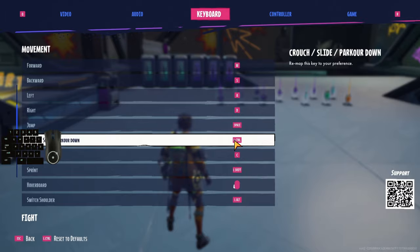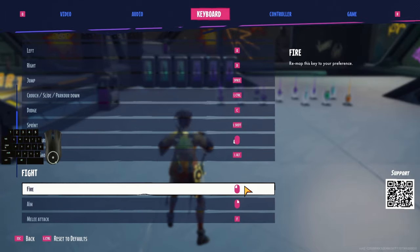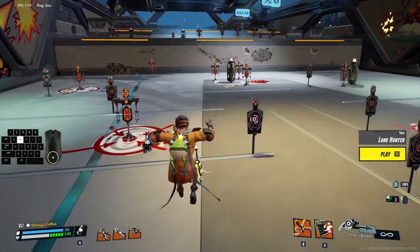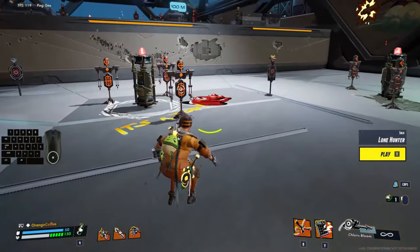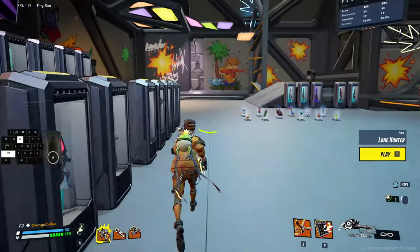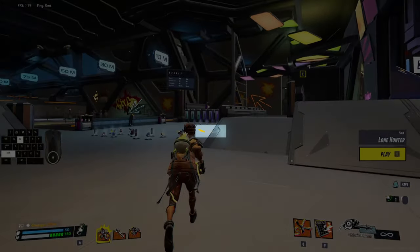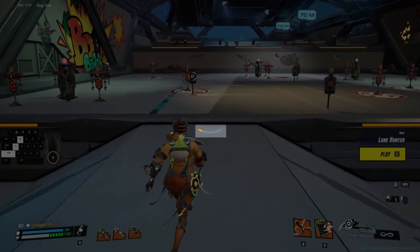Then you can press them at the same time and independently from each other. The dodge button is not too important. Now the basics: you can walk, sprint, jump, crouch, slide, flip and dodge roll. Walking, crouching and sprinting is easy. Sprinting consumes stamina which is shown on the stamina meter. This is a resource you need to manage because once you run out of it you can't do most of the movement anymore and are stuck in place.